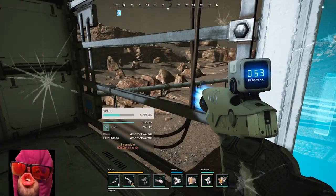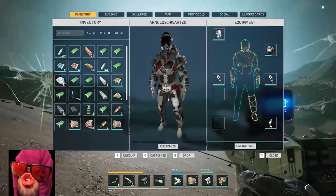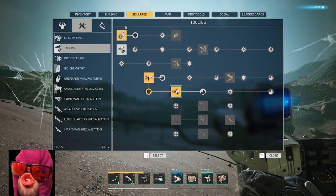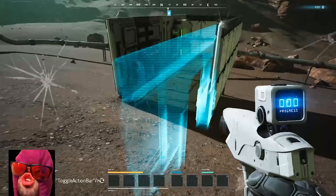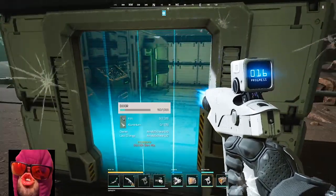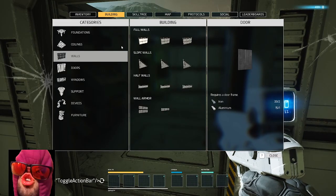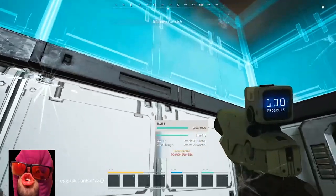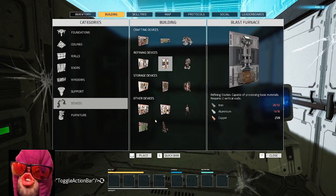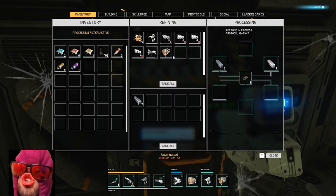Let's finish up the little hut. More titanium - nothing we need right now. Skill tree - oh we can build this. Hut's complete. For maximum efficiency - oh, we need one of these. Give me one second - and of course one of these too.